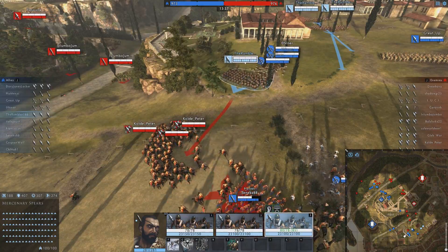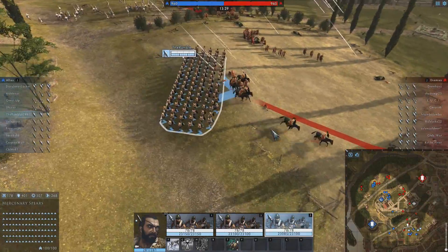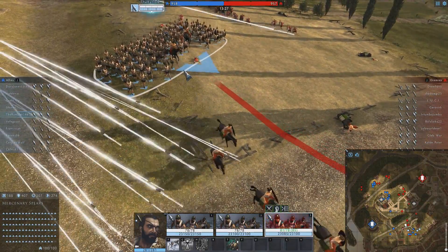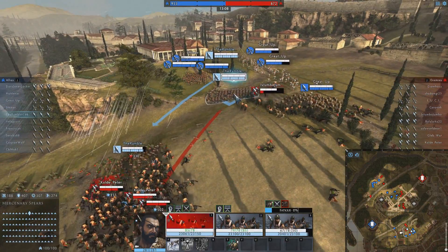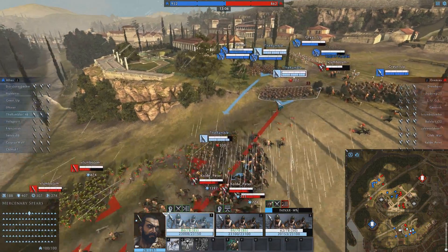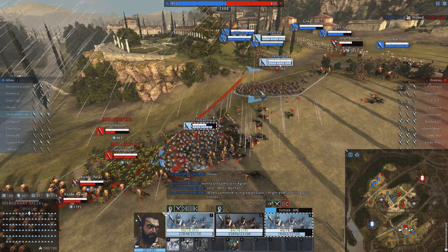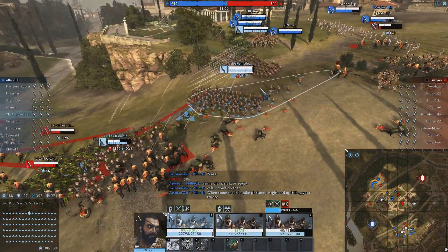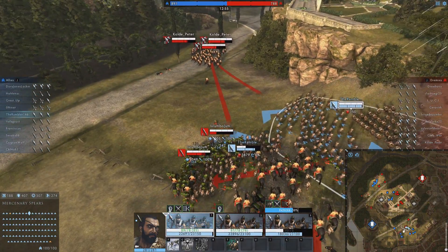We'll head on in with our spears to see if we can engage the cavalry. They're just pulling out — we're going to catch them. And now I've just been hit in the flank, so I'll commit some more troops. This is turning into quite a chaotic situation — there's a lot of friendly fire going on too, but I think we'll reign supreme out of this one.